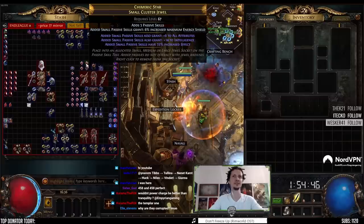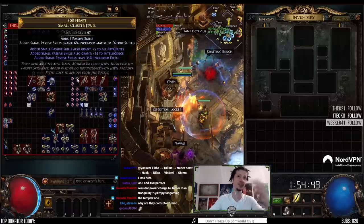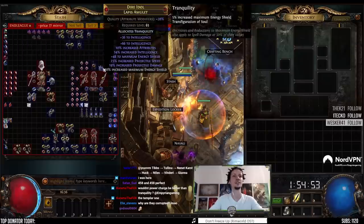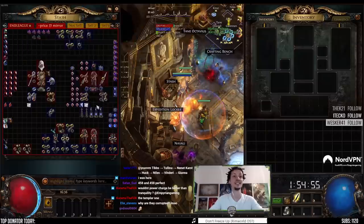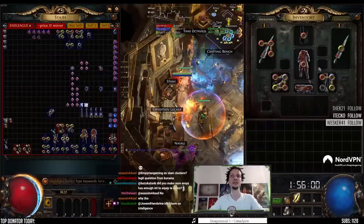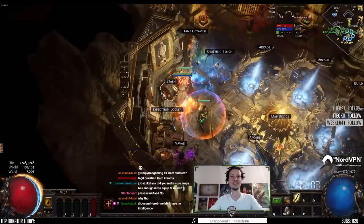35 effects, max int and attributes — these are the best ones. These are pretty much the same but a little bit less all attributes. Belt, chest, weapons — we have seven thousand ward already. That's what I like to see.